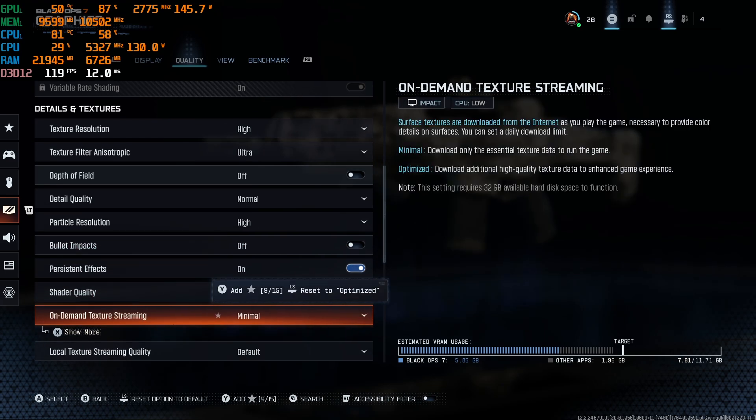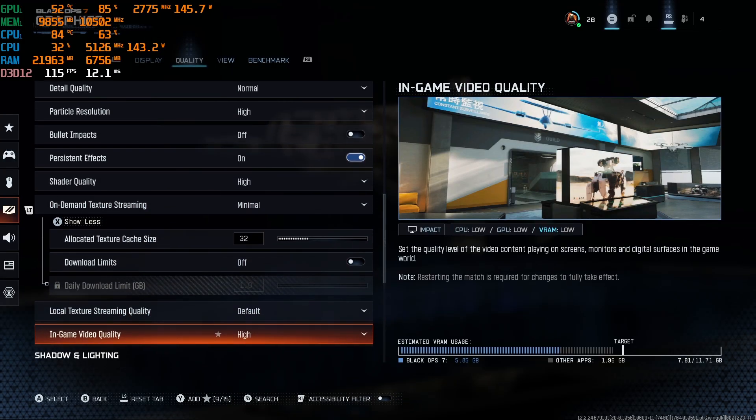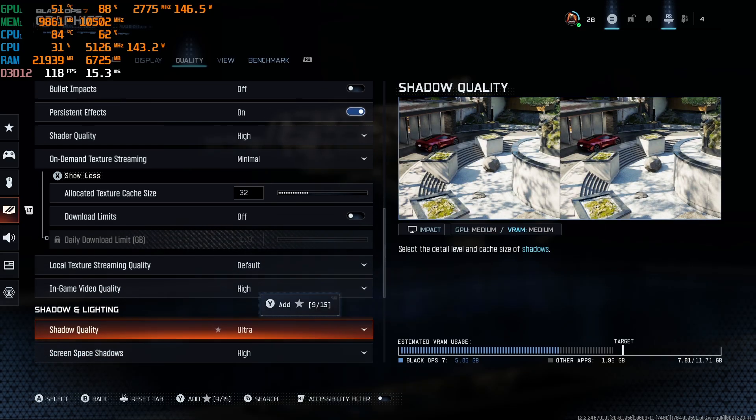Shader quality I typically keep on high. On-demand texture streaming — make sure this is at the minimum, otherwise you're probably going to lag all over the place, even with the same settings, graphics card, and CPU.